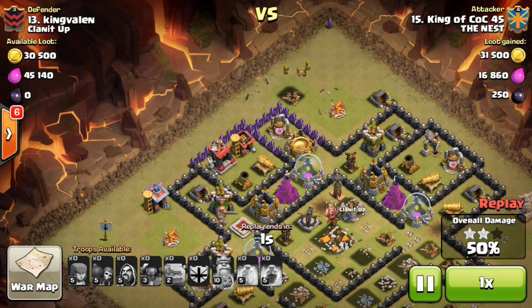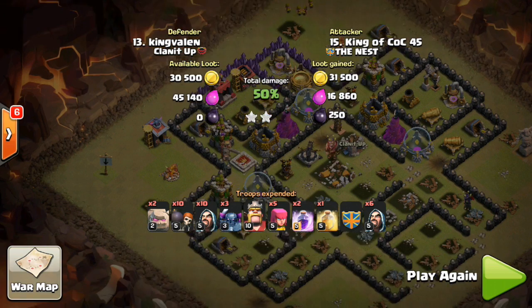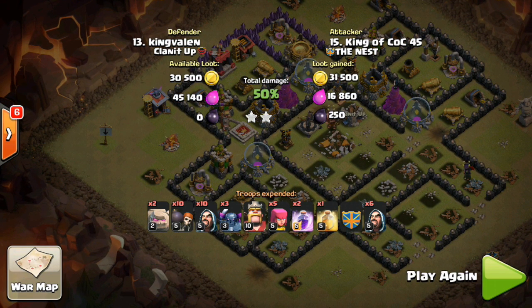This guy actually had the same base design as my Nemesis Town Hall 10 design when I did my Town Hall 9 pushing. You guys watched the quest to Town Hall 9 3000 trophies — that was a really fun series. I got all the way to 3000 trophies as a ground attacker with Town Hall 9, only level 11 King and level 10 Queen, but it was definitely a hard work push.